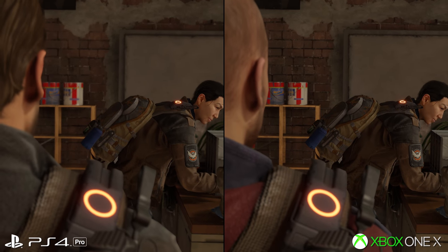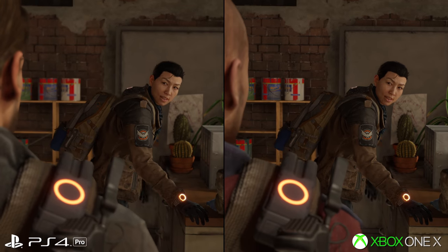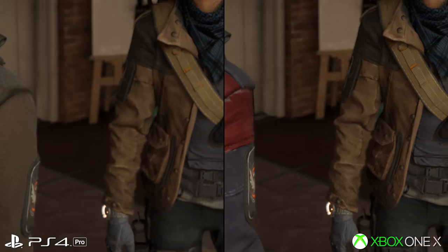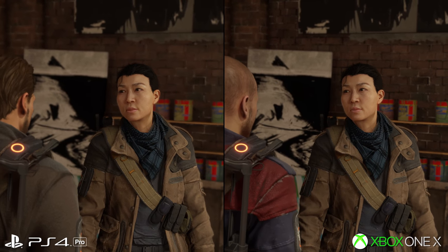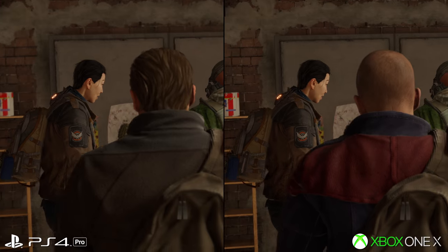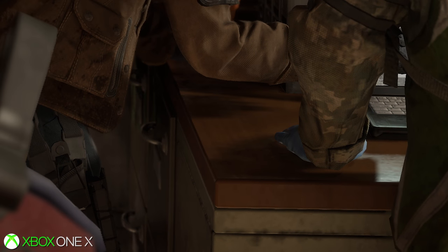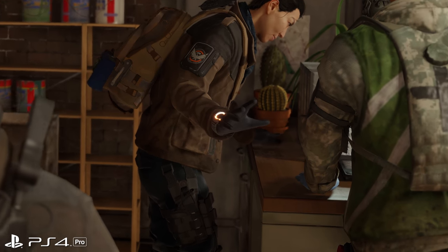Screen space shadows are also a subtle point of enhancement on X. To be clear, typical shadow quality is the same resolution. What we're talking about is the ambient occlusion that fills in shade between objects. Xbox One X's method is similar to PS4 Pro's, leaving a lot of banding of shade around objects — it's not especially refined. But what you do get on X hardware is a high-grade form of that setting. Near this disc, notice how there's far less flicker to that shade as the camera moves around. It's more temporally stable than PS4 Pro — a small enhancement, but it gives a cleaner presentation at 4K.